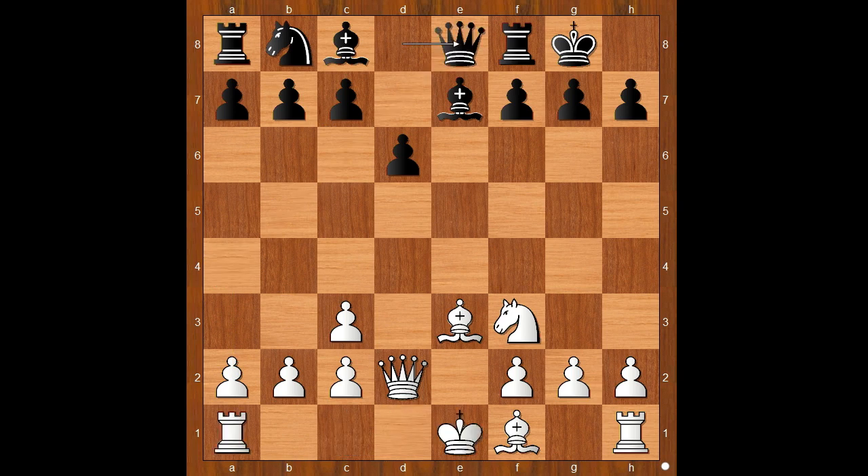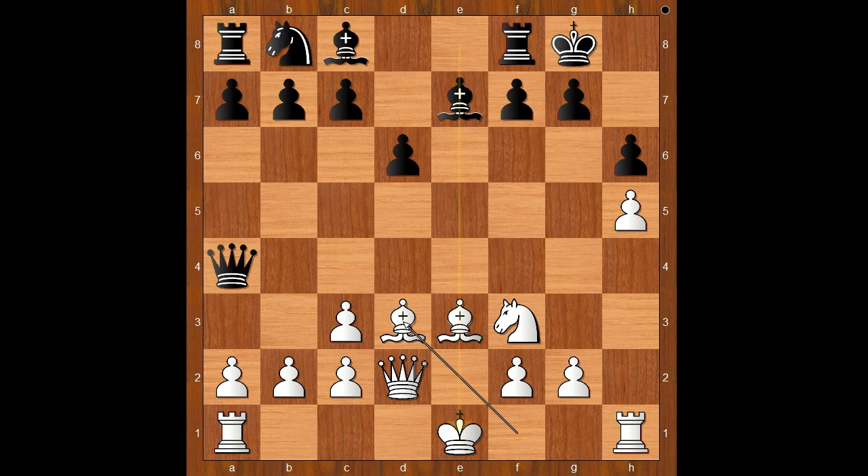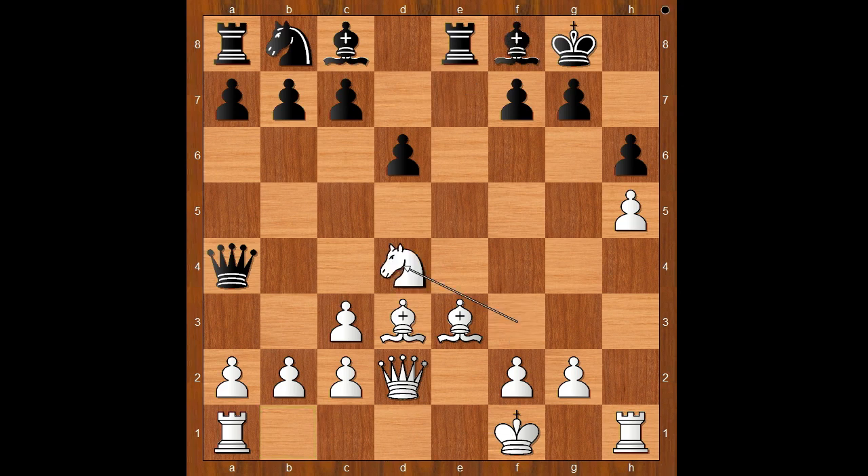Instead of castling queenside, Nepomniachtchi played the surprise move h4. Queen to a4 as planned, h5, h6, bishop to d3, rook to e8. And now king to f1 — this is a safer spot for the white king than on the queenside. Bishop to f8, knight to d4.